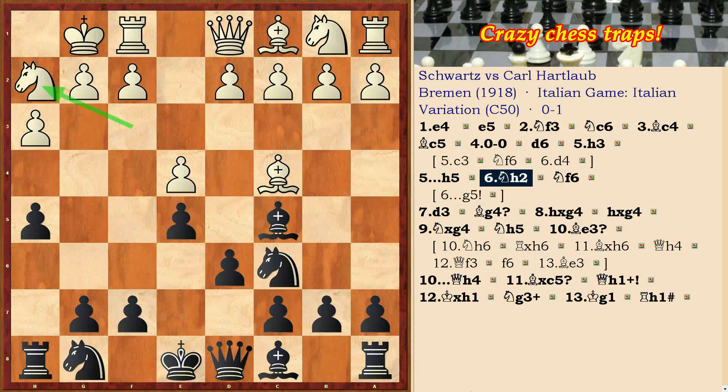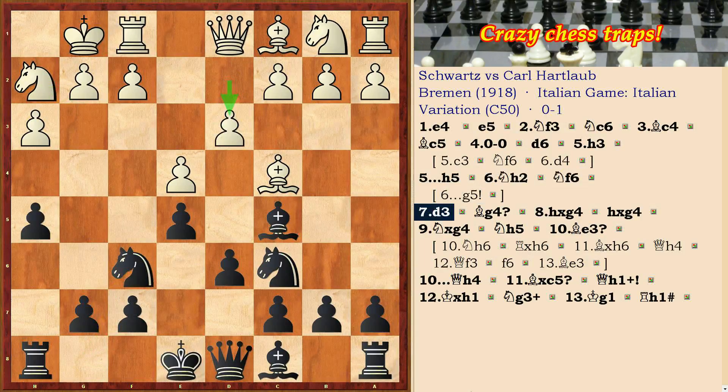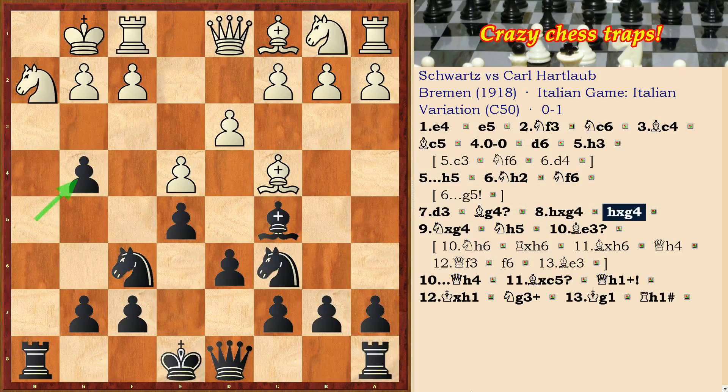After the move Nf6, white plays d3. And the incorrect bishop sacrifice Bg4 follows. White takes this sacrifice, hxg, and after hxg, Ng5. In this position white has a great advantage.